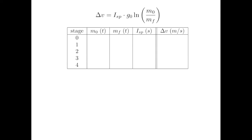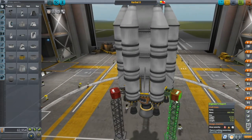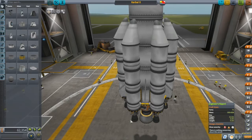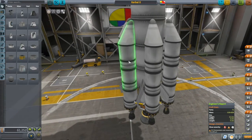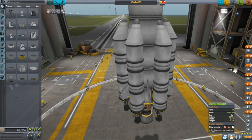Let's start with stage 4. In the VAB, we'll open up the engineer's report and remove the launch clamps as they don't fly with us. We have a total mass of 130.42 tons. Now, when stage 4 is done, these two radial boosters will be empty. To find out what the final mass is going to be, all we need to do is take out all the liquid fuel and oxidizer from these two radial boosters. When we drain one of them, we actually drain the other one too thanks to the symmetry that was used. So our final mass is going to be 118.42 tons.